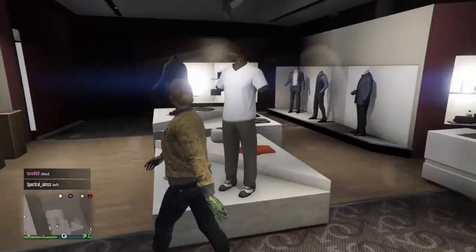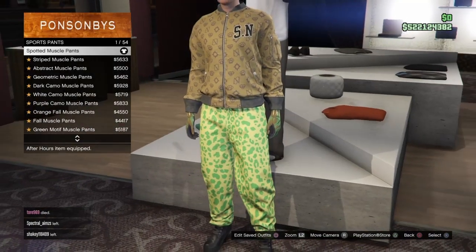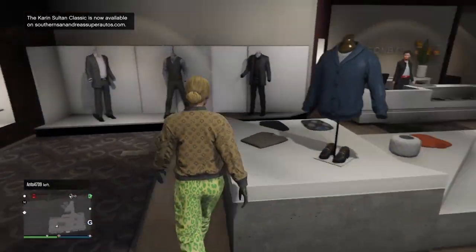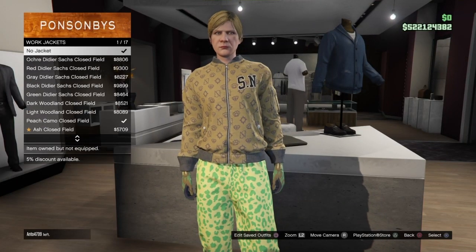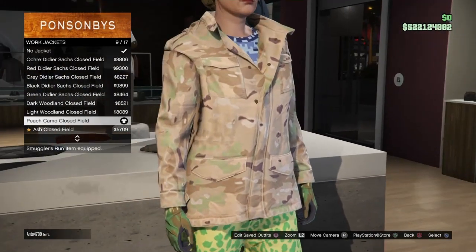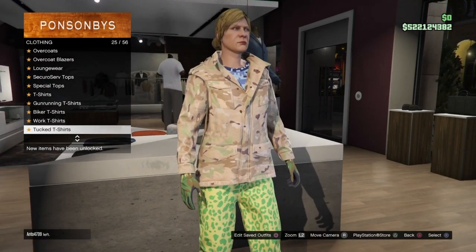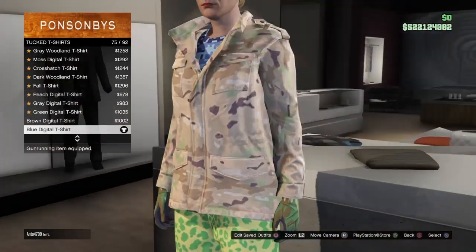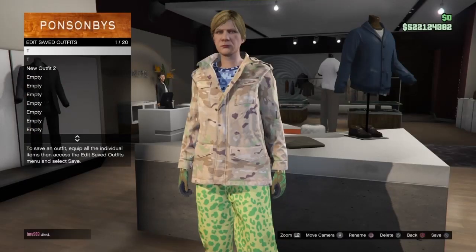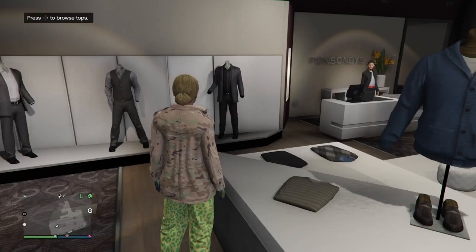For the second component of the galaxy checkerboard outfit, go to the sports pants section and equip the spotted muscle pants again. Then go to the top section, down to work jackets, and equip the peach camo closed field jacket which is number 9. Then go back to the tucked t-shirt section and make sure you have the blue digital t-shirt equipped — that's number 75. Once you have that equipped, save the outfit. That's the second component for the galaxy checkerboard outfit.